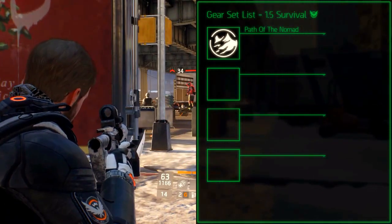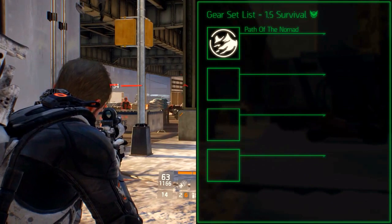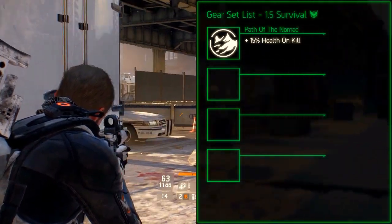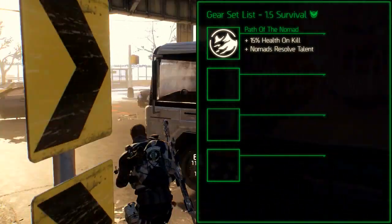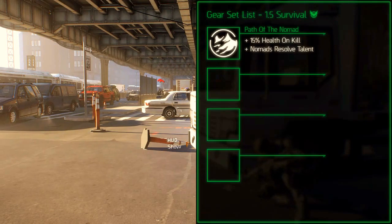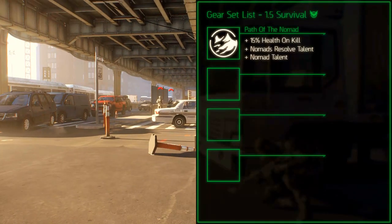The Path of the Nomad gear set is the solo and heal oriented gear set. The set bonus for 2 pieces increases your health by 15% when you kill a target. The set bonus for 3 pieces adds the Nomad's Resolve talent which administers a constant small heal, allowing the user to heal past the segments of the health bar. The set bonus for 4 pieces adds the Nomad talent which heals you to full health when receiving fatal damage every 4 minutes.